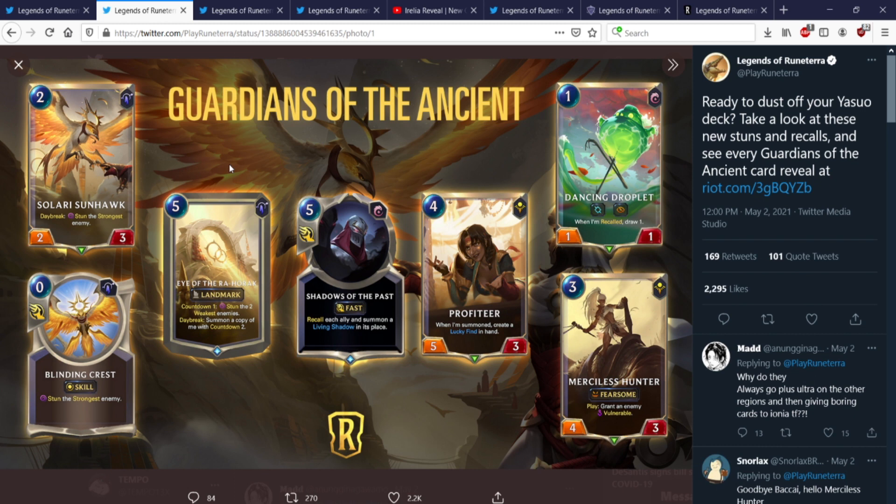Blinding Crest is its skill. Eye of the Raharok — I know some cards that reference the Raharok, so that's kind of fun to see. It is a 5-mana landmark: Countdown 1, stun the two weakest enemies. So more stun synergy, more Daybreak synergy. Maybe Leona Yas is actually going to be decent coming back with a vengeance. We'll see.